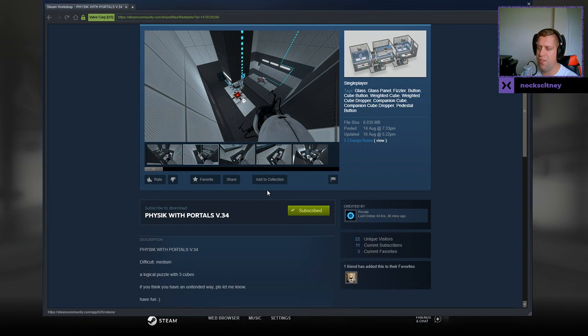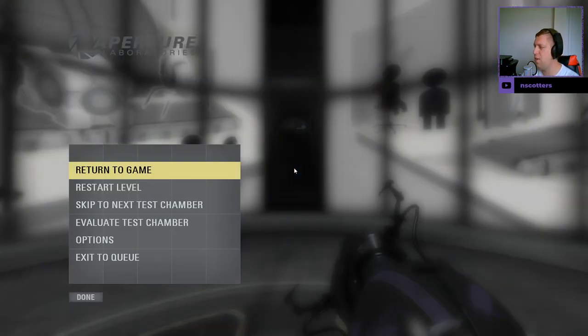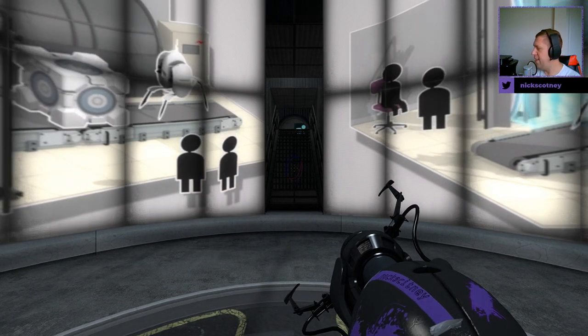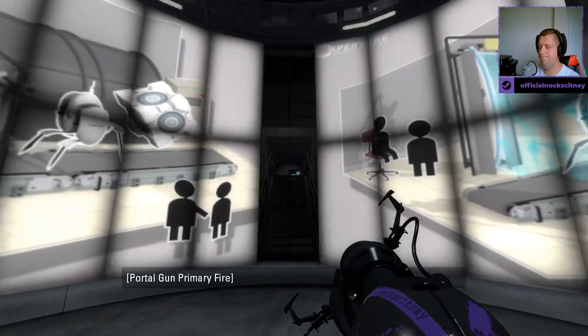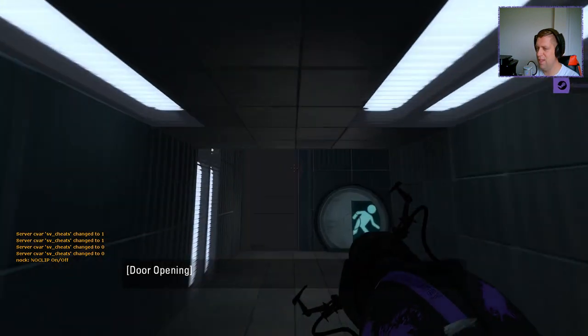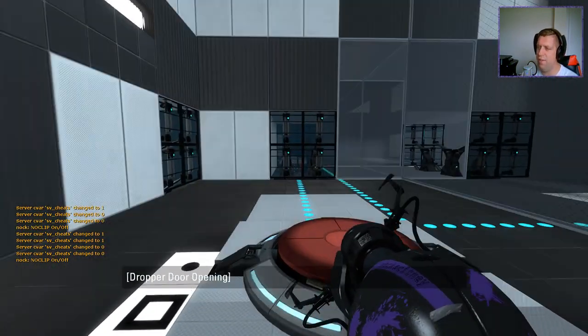Physic with Portals version 34, difficulty medium, a logical puzzle with three cubes. If you think you've found an unintended way, please let me know, have fun. And I have a note on this request which says, and I quote: I sent the map to LB2, so don't cheat.